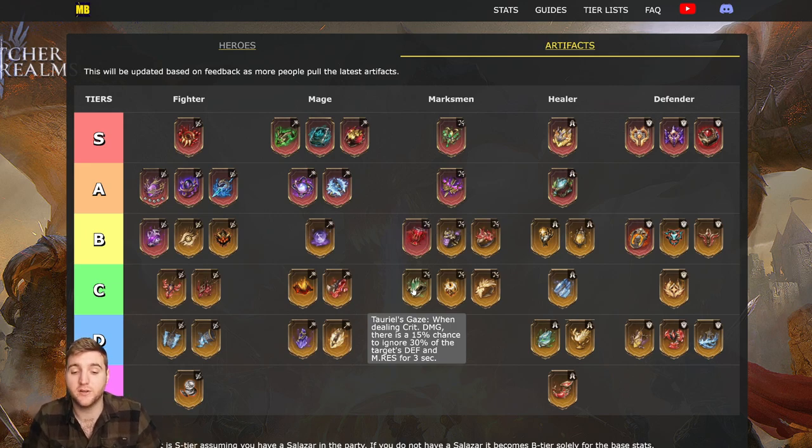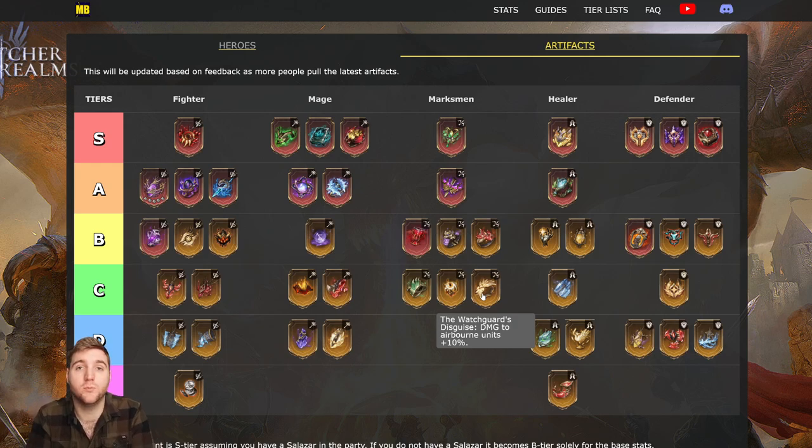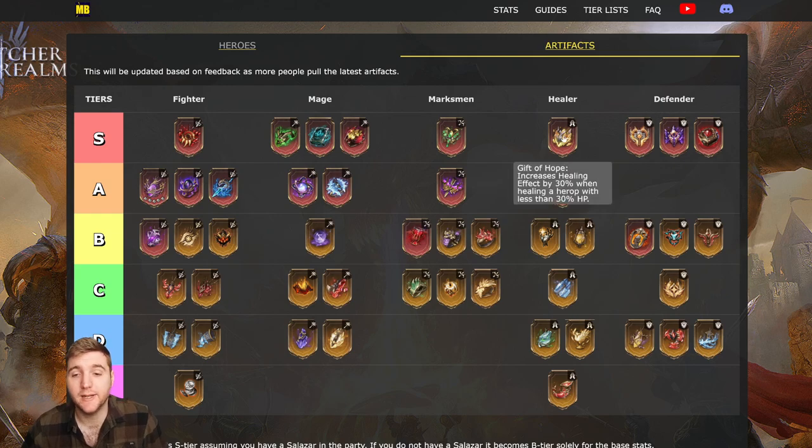At C-tier we have Tario's Gaze — when dealing crit damage there's a 15% chance to ignore 30% of the target's defense and magic resistance for three seconds. Heroes like Tazira and Tario herself would benefit, as would anyone who hits rapidly. It seems good on paper but it's legendary so stats are lower, and it's not a reliable damage increase. Taunting Gaze: the further the target, the more damage — every one tile increases damage by 2%. Very good for Tario since her alt allows her to hit across the map; also good for Et Cetera, Maul, and Nix with their very long attack ranges. Watch Guard's Disguise: damage to airborne units increased by 10% — useful in specific content but not broadly relevant.